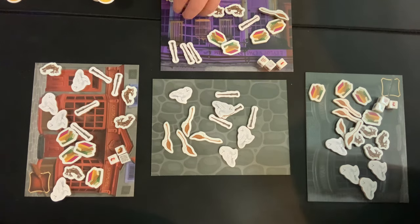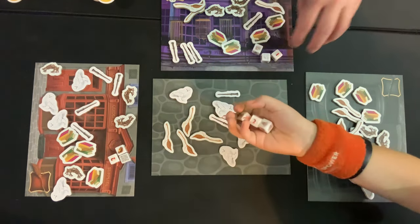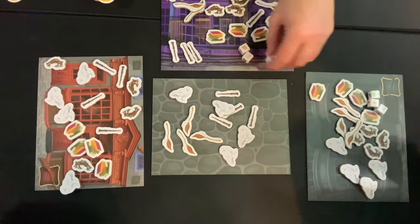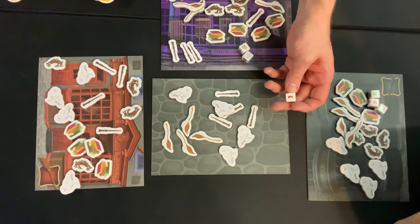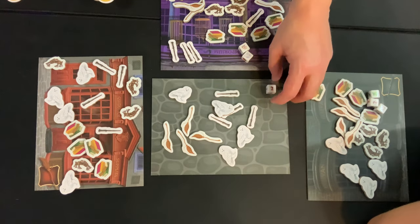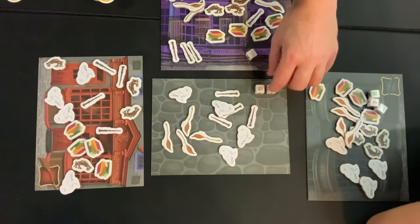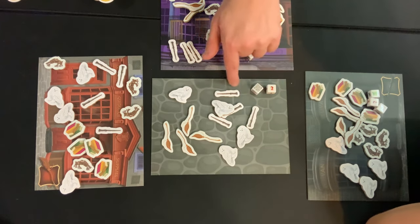Each of us has three dice, and we're all going to be rolling at the same time simultaneously on our own board. There are three types of dice. The first die has numbers on it — it says either 1, 2, or 3. This tells you how many of something you are going to either take off your board or put onto your board. The second die has left, right, and cobblestone. The cobblestone is in the middle, and there's also a wild.